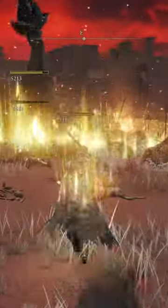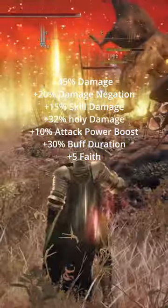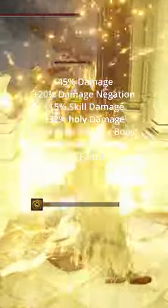If you don't want to take the extra damage, just use Flame, Grant Me Strength, and Golden Vow. When all is said and done, you should have plus 45% damage, plus 20% damage negation, plus 15% skill damage, plus 32% holy damage, plus 10% attack power boost, plus 30% buff duration, and plus 5 faith.